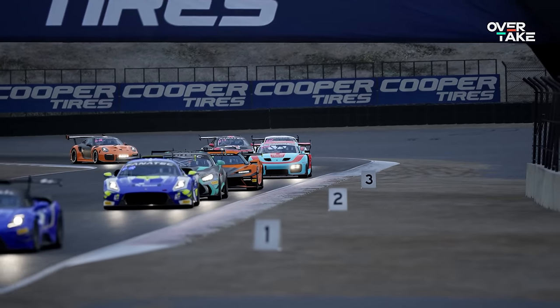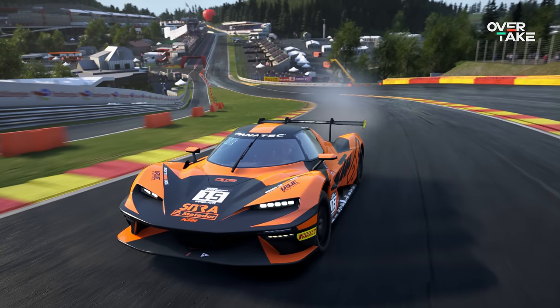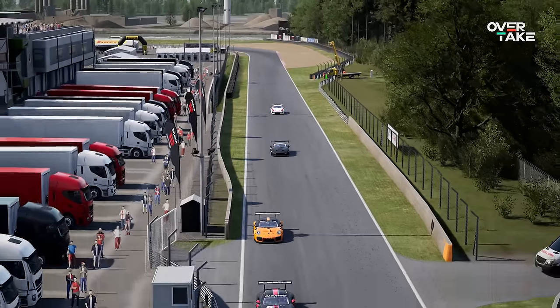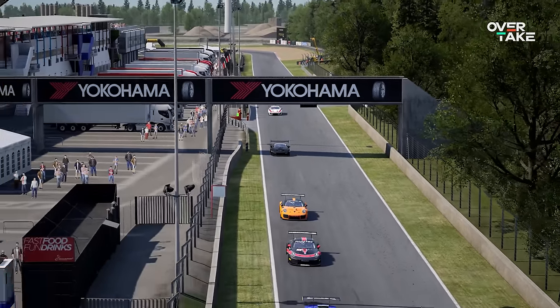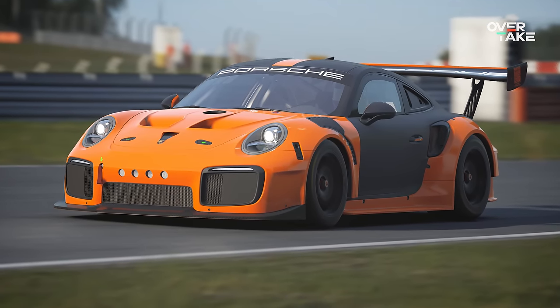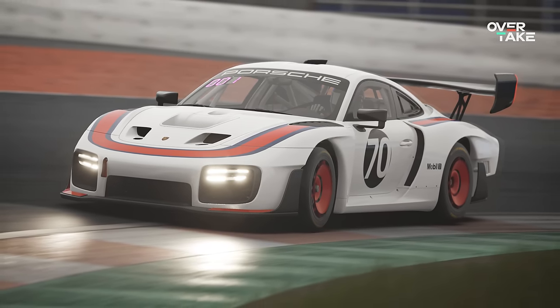Along with the Red Bull Ring, we now get some spectacular cars: the Audi R8 LMS GT2, KTM Crossbow GT2, Maserati GT2, Mercedes AMG GT2, and based on the 991 generation Porsche GT2 RS, its CS Evo racing variant, and even the new edition of the Porsche 935, limited to 77 units in real life.